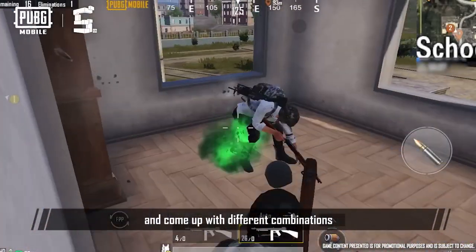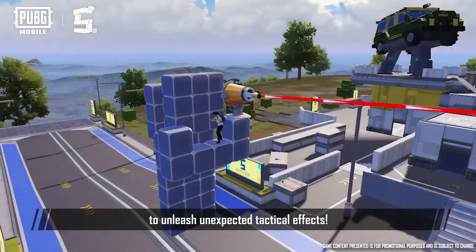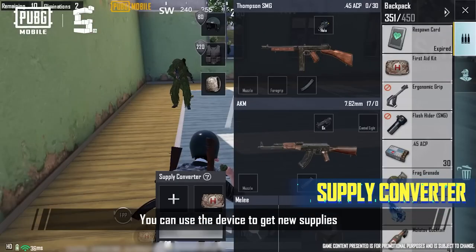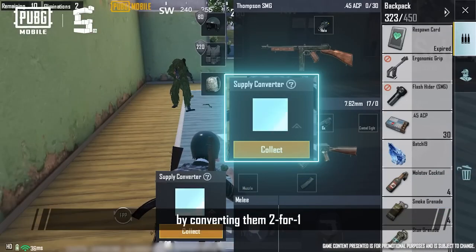Get your creative juices flowing and come up with different combinations to unleash unexpected tactical effects. Furthermore, your backpack comes with a unique item, the Supply Converter. You can use the device to get new supplies by converting them two for one.